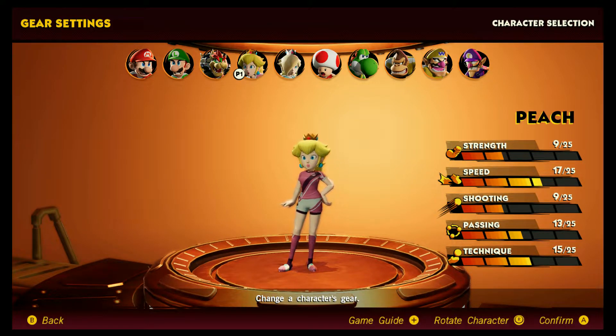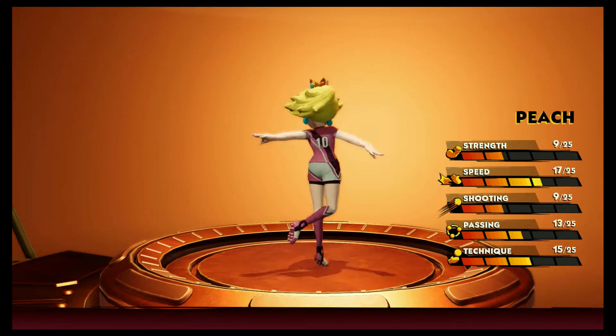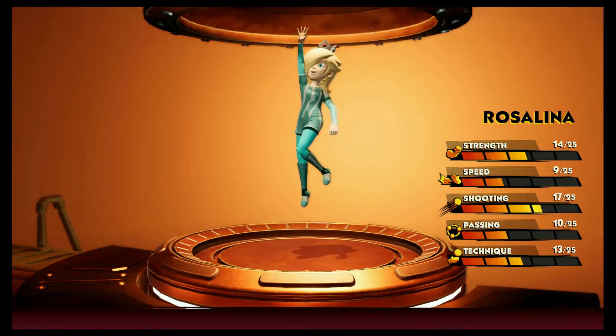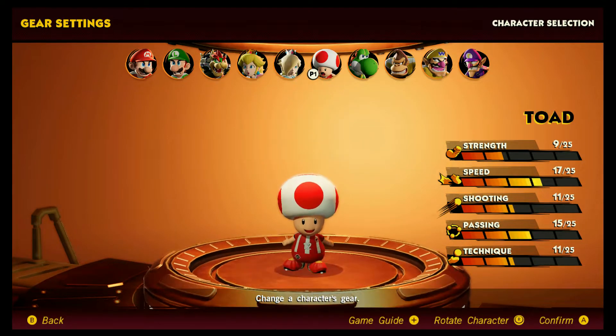Peach has really high speed. Rosalina's got the highest in shooting. Toad also has really high speed.